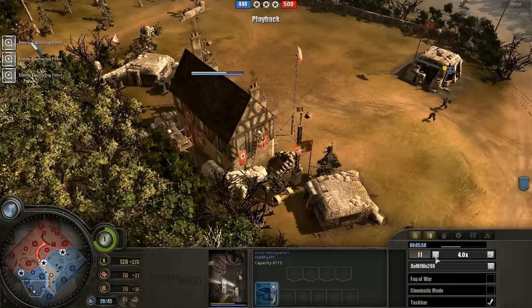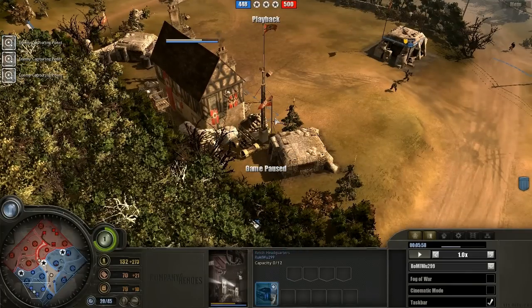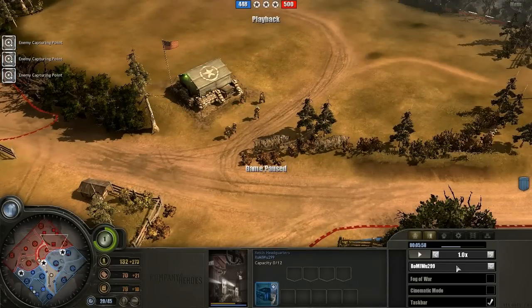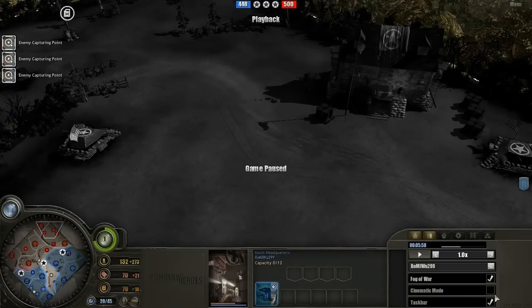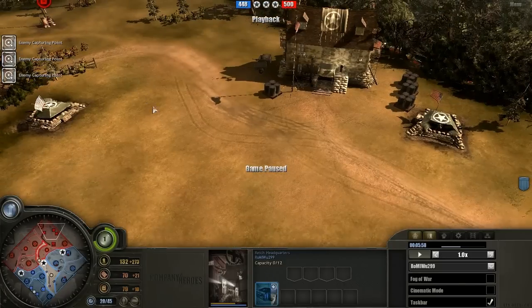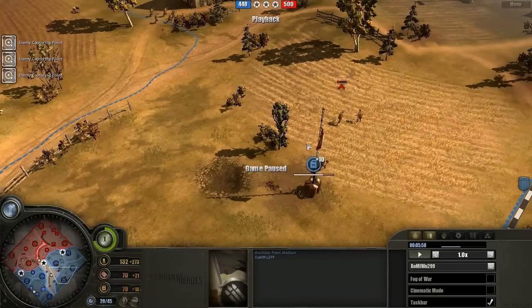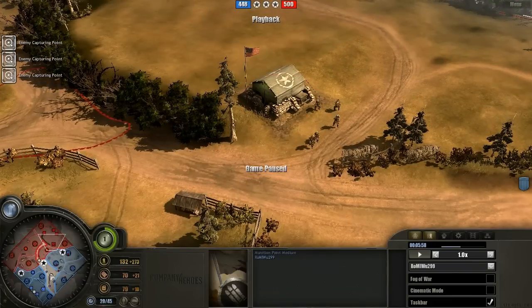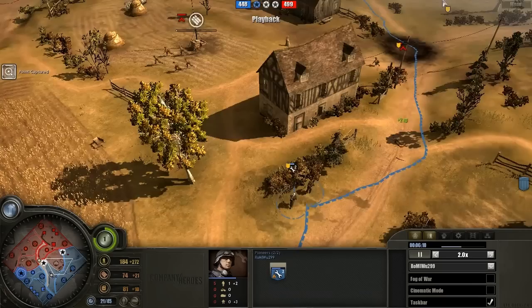Looking back to Wu's base: no BARs on the field for the American player, and we see tier-2 tech being built. So no BARs — go tier-2 as soon as possible after the MG, fairly standard for this build. Wu sees nothing in the base right now, so he does not know there's nothing to see — and not knowing is far less advantageous than knowing. Scouting in Company of Heroes is fairly difficult without a bike, which this build doesn't have, so on Longer it's kind of difficult for Wehrmacht to scout. Assume Motorpool tech to tier-2.